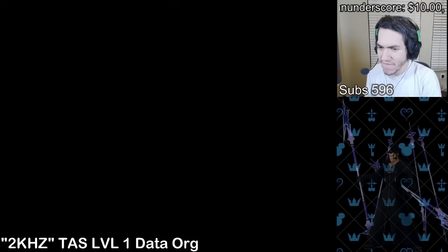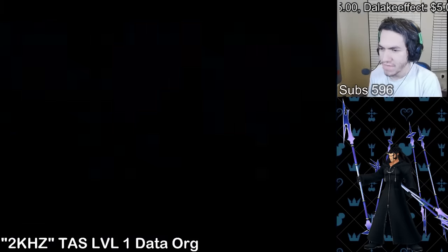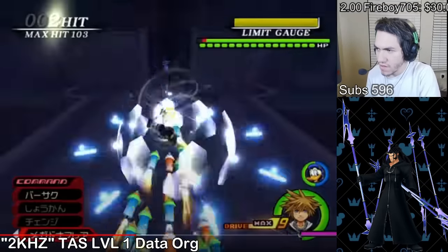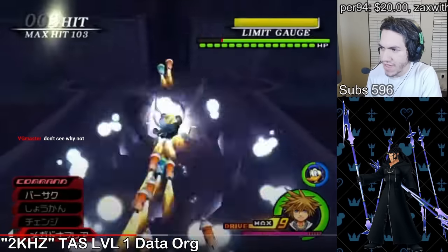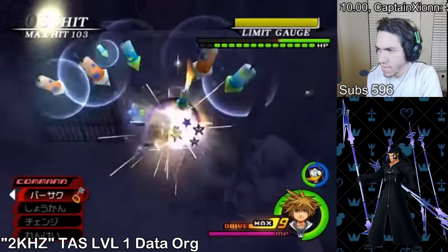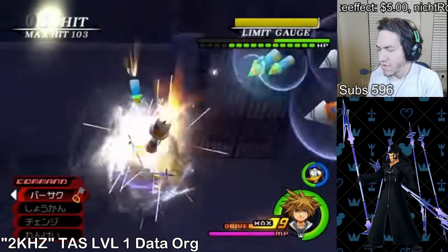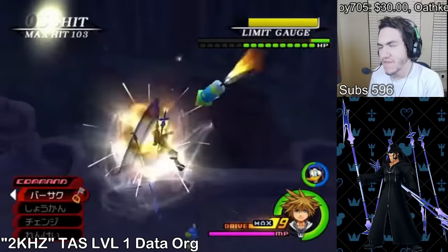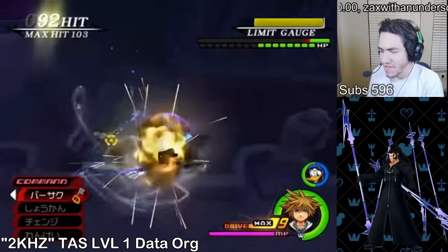Now Zexion - he's skipping. He might do Xemnas last for the swag. You have to reflect at the start - at the beginning of the fight he doesn't have his barrier yet, so you can reflect into Aerial Dive and do some quick damage before he gets his barrier. The horizontal slashes for Zexion are a lot harder to do than Xigbar's, by the way. On Xigbar you probably have maybe three to five frames to do each horizontal slash without him breaking out, but on Zexion it's definitely less - it feels a lot harder.